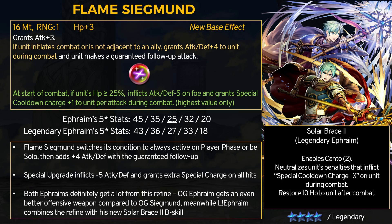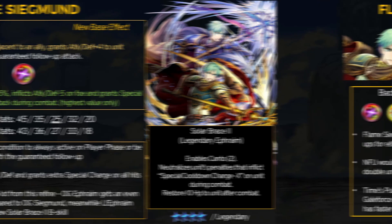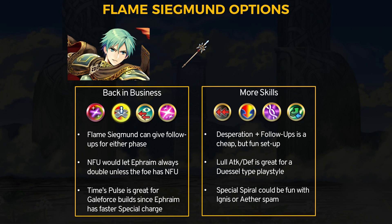That is extremely strong for Legendary Ephraim because of his Solar Brace 2 remix buff — it now grants Canto 2 and Null Guard, and instead of healing on special procs, Legendary Ephraim just heals 10 HP after every single fight including enemy phase. Null Guard plus extra special charge means Legendary Ephraim always gets 2 cooldown charges every single action. You may recognize Solar Brace 2 as essentially Brave Erika's Moonlight Bangle setup. OG Ephraim still has to deal with guard effects, but this refine makes OG Ephraim's Flame Sigmund significantly stronger.